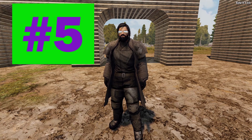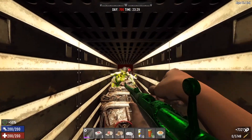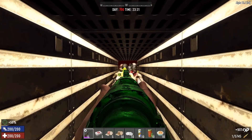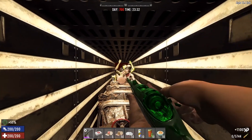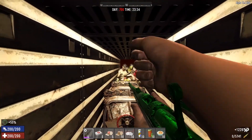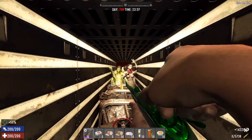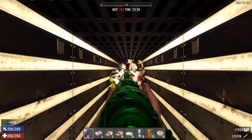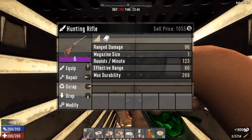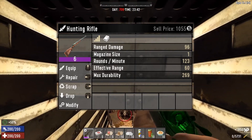Number five: The Hunting Rifle. You've heard the old saying — slow and steady wins the race. Well, whoever said that was obviously not thinking about the zombie apocalypse. Slow and steady in the face of feral zombie jerks equals gruesome and horrific death. And slow and steady is the perfect descriptor for the hunting rifle. While the hunting rifle does deal a tremendous amount of damage, it is unbearably slow — the reload time between each shot is just ridiculous.